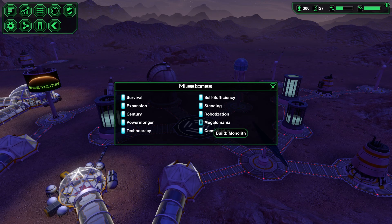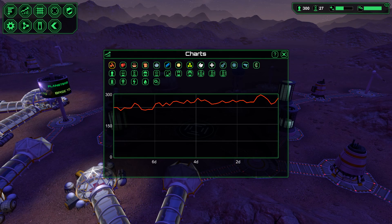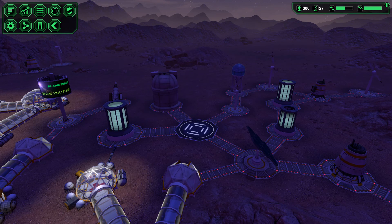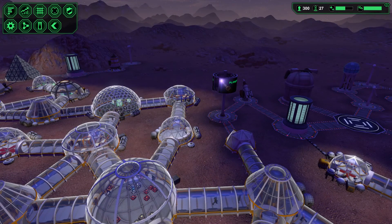We need to basically build a monolith or get the megalomania milestone achieved. So let's run through our grid. In terms of power production, we are currently consuming 651 power and producing 1,065, which is basically done at full wind capacity. Water, we are consuming 68 versus producing 115. I think we are in need of some additional power production facilities.